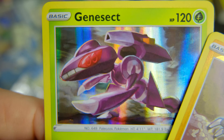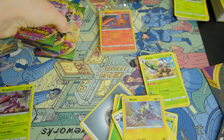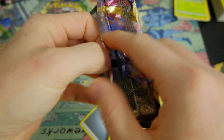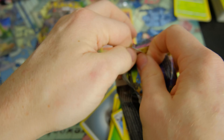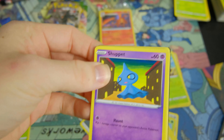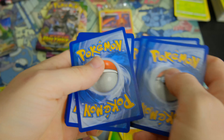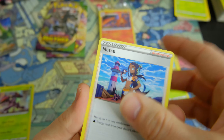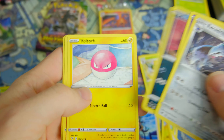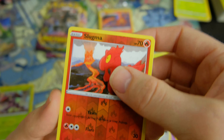That guy looking pretty good, and then a Blitzle. Three packs left, baby. Let's go! We are in the pack, something good is coming up. Let's go — Rolltour! A reverse foil Slugma, he looks pretty sick.